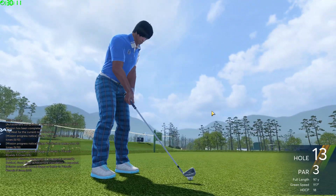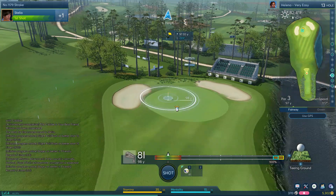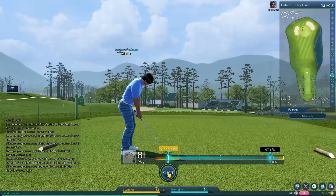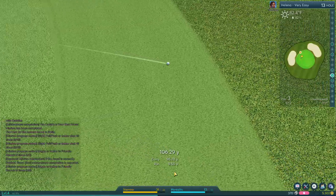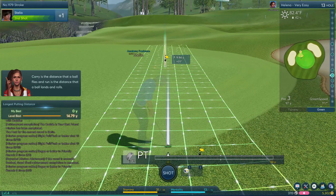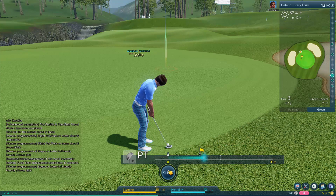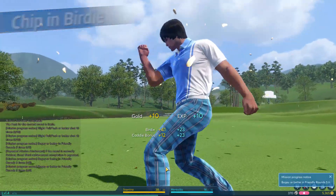Instead of going down to help out our number one in that confrontation, our number two — the really easygoing guy — fell over laughing, rolling around on the hill, just dying. Me, my mom, and the guy's girlfriend were up on the hill all laughing too. The kids from the other school heard us laughing and it completely deflated their egos. They not only lost that individual match but also the overall team match. A lot of times when you play a sport you forget it really is just a game, and sometimes you've got to take it easy and just have fun.